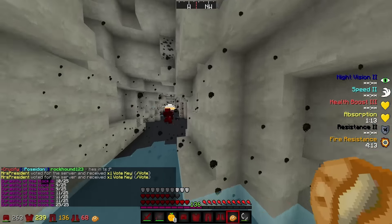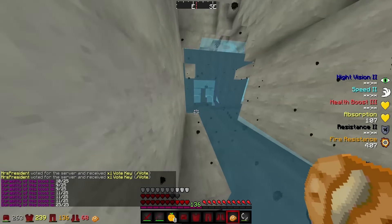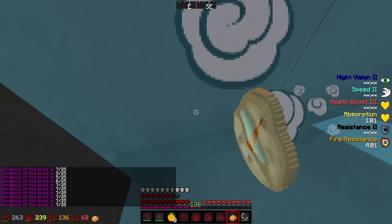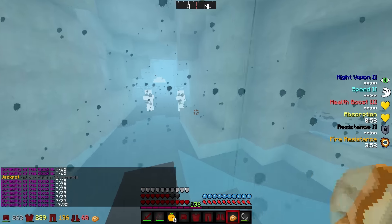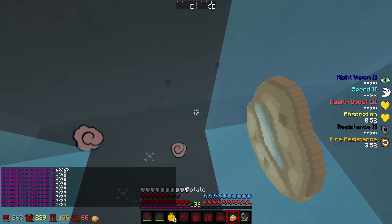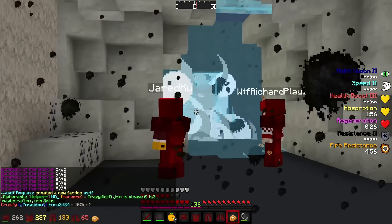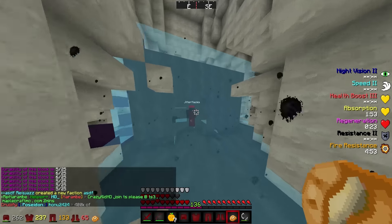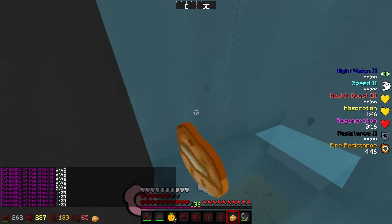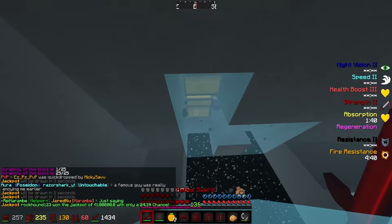The cannon keeps firing — health is at four, five, six layers remaining, closing in fast. Someone jokes that anyone who talks crap about his cannon skills should wait till they come to his base. Then the void breaks — it's at one, and they're in! One player nearly falls and shouts they're going to die.